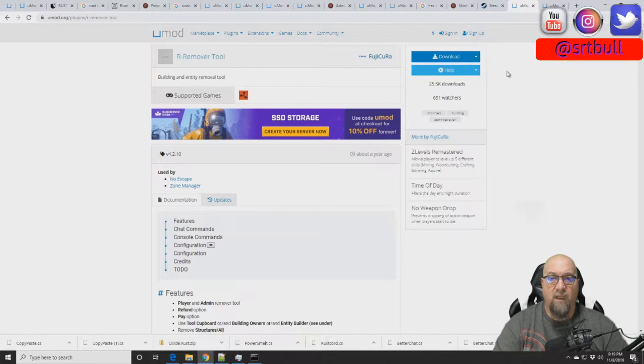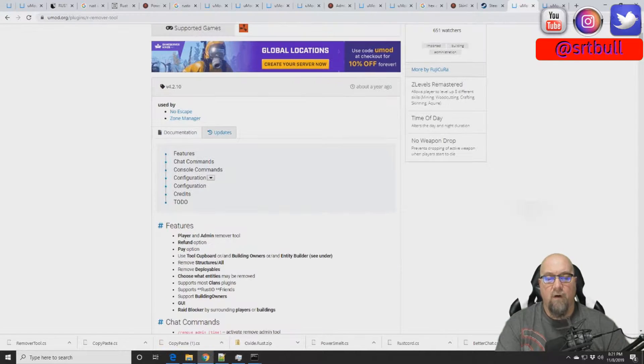The plugin we're talking about today is Remover Tool, and it's on the uMod website. I'll put a link to it in the video description so you can get to it super easy. I'm going to install this plugin real quick — if you've never seen how a plugin is installed, be sure to click on the card in the top right-hand corner, it shows you exactly how to install a plugin and what to expect.